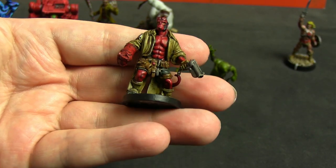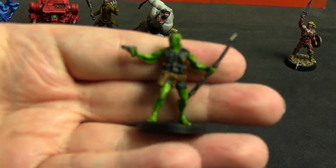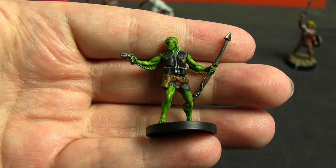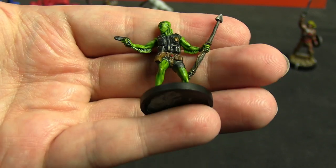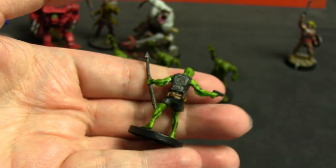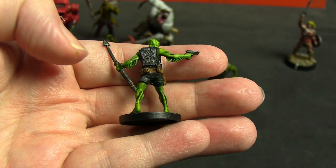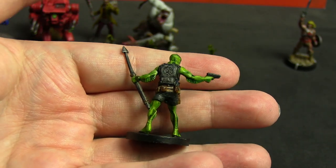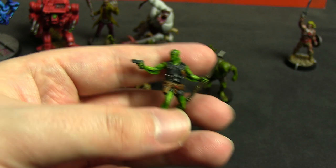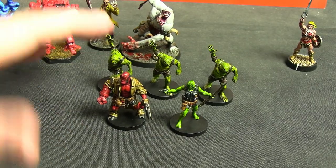For Abe Sapien, I kind of regret not using a different skin tone — it doesn't quite match the official paint job, it's a bit too bright. I used Mantis Warrior Green, Black Templar for his bulletproof vest, and Rattling Grime for his spear, with just a wash over the top — super simple. The logo on his back for whatever organization they work for I couldn't quite pick out well enough. In terms of tone, I wish I'd used Gut Ripper Flesh like I used on Electro — I think that would have been closer to the official paint job.